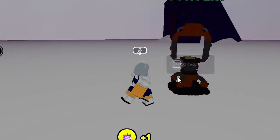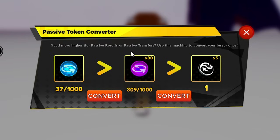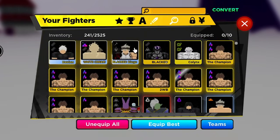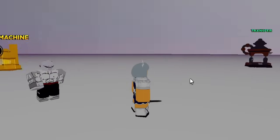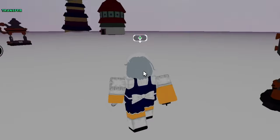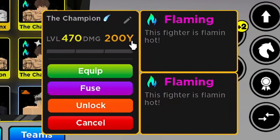Now that you have max level units, you're going to use the passive transfer machine and the passive converter machine. The converter lets you take regular rerolls and transform them into requiem rerolls - those blue tokens - which then become passive transfer tokens. When you have transfer tokens you can take passives from other units and put them on different units. My Asta used to have solid gold - now he has a minor passive. And look at Jiren - he has a double slow passive, which you're not supposed to be able to transfer, but now you can. Passive transfer machine is amazing!